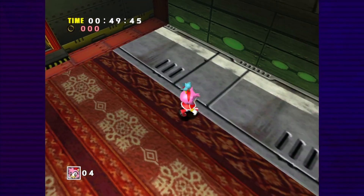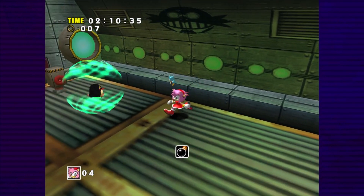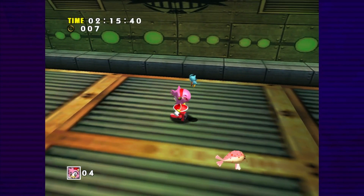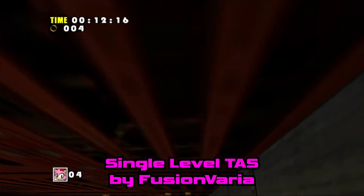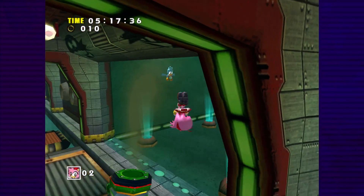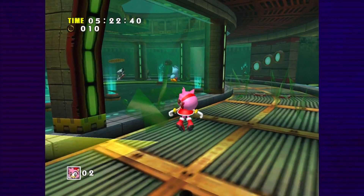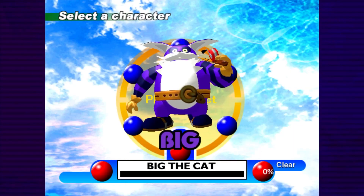Luckily, it is possible to clip through the door with a very precise hammer flip, letting us proceed to the other side. Unluckily, another such door greets us shortly after with more beyond it. The TAS of this level bypasses this section by getting a precise landing on Zero's head, forcing him to push Amy out of bounds. However, despite my choice of favorite character in this game, I am only human and have not been able to achieve this task. For the time being, the Amy adventure press up to lose run has officially failed.